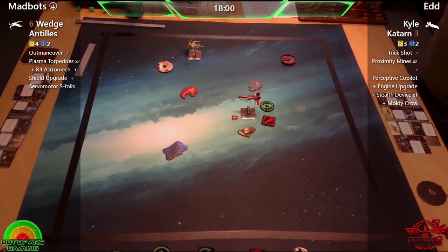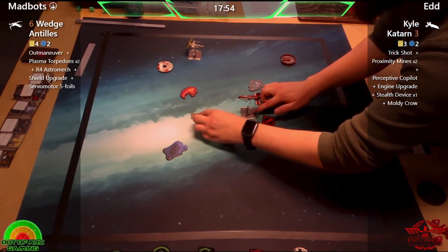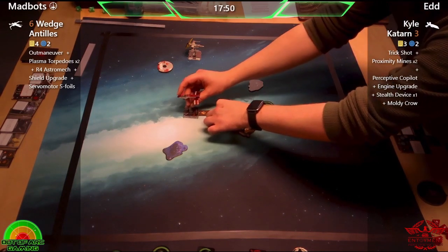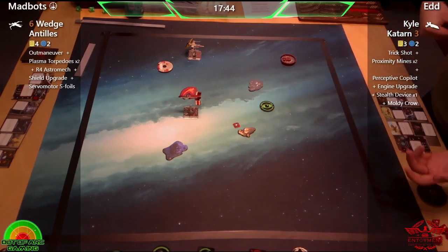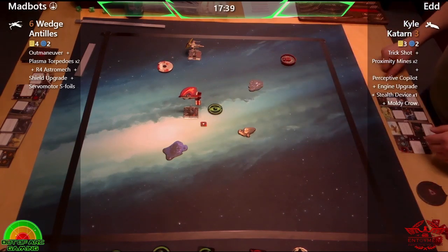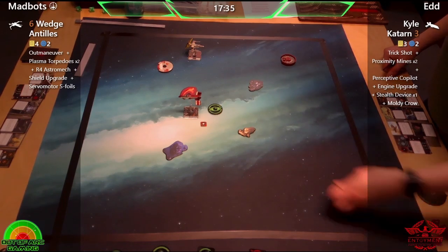We've reduced the board space down a little bit, which is quite nice — it makes that 20-minute timer not feel as restrictive. Obviously you're one of our pilots from season one and also for season two, so how do you find this format? It's fantastic — a great breath of fresh air from flying normal X-Wing.